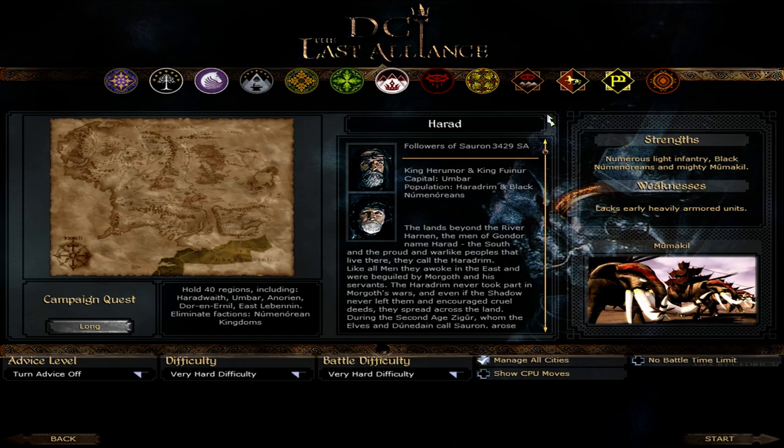Ladies and gentlemen, boys and girls, welcome back to DCI Lost Alliance. Now we will play as the faction that won the vote: Harad. Which is a faction that has two kings, King Hermor and King Fuinur. We have a population that consists of Haradrim and Black Numenoreans, which will make our faction a good mixture of troops. We'll feel like the Seleucid Empire almost, for Rome — they have a mixture of troops and we will fill that role a little bit, I think.